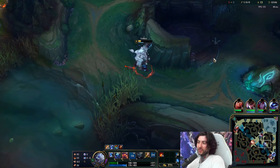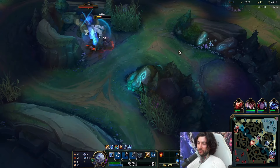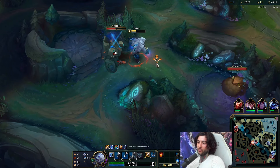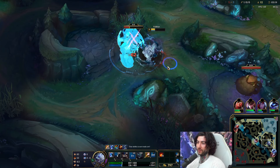Volibear jungle: very good early game, very good level three champion, very good level four, very good at farming, very good at ganking. He's a really good early game jungler so you always want to kind of play around that strength. His level three burst damage with your E is really important.